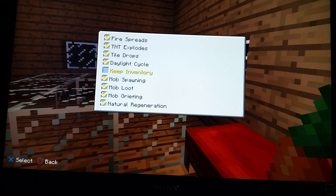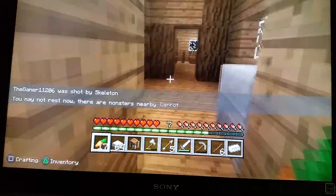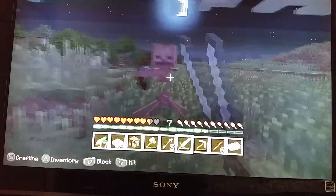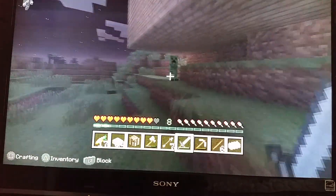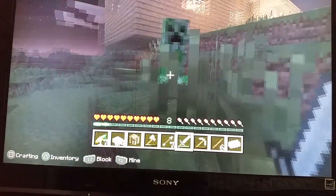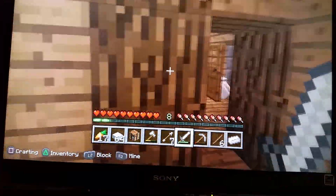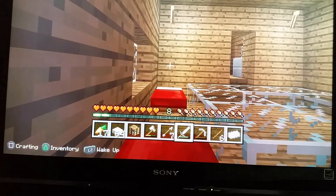My inventory is on — I might play legit, so I'll just turn keep inventory off. I go to this skeleton. I think there's a creeper right there. Please don't explode my house! Oh god, I just hate creepers.